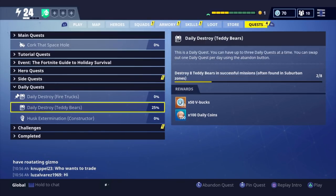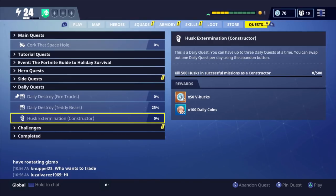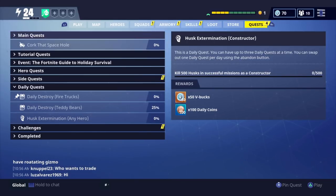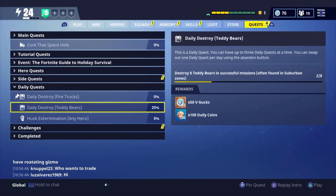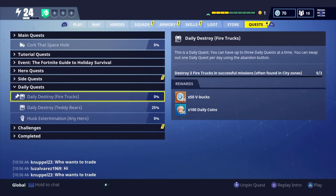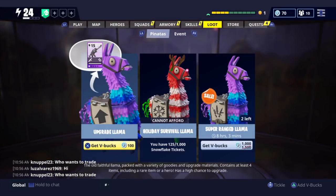So say you have 3 fire trucks, 8 teddy bears, and then kill 500 husks in missions as a constructor. If I don't want that one, I can click the L button and abandon it. I can only do that once per day. The next one I got is Husk extermination with any hero, so that's a lot easier. You also get the daily coins, which is a new add-on from the Survive the Holidays update, and 50 V-Bucks, so you can get 150 V-Bucks per day, which can buy you at least one upgrade llama in the store.